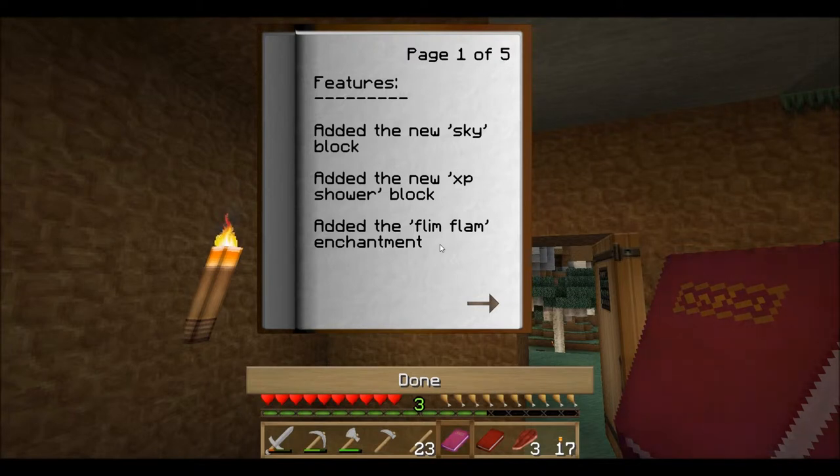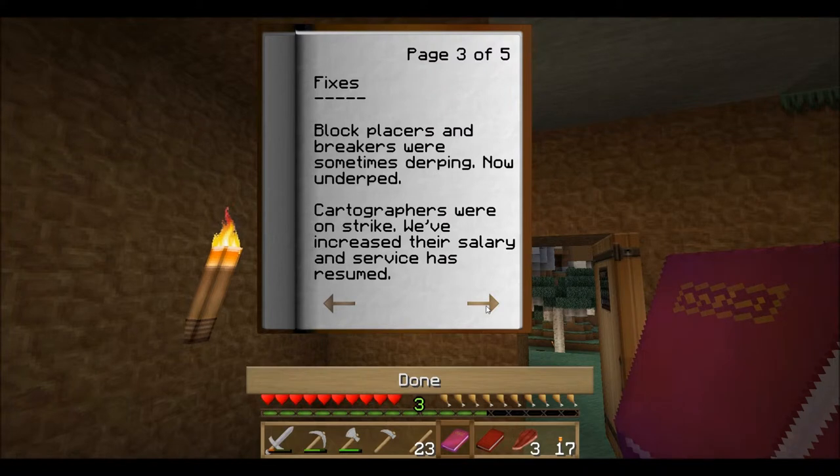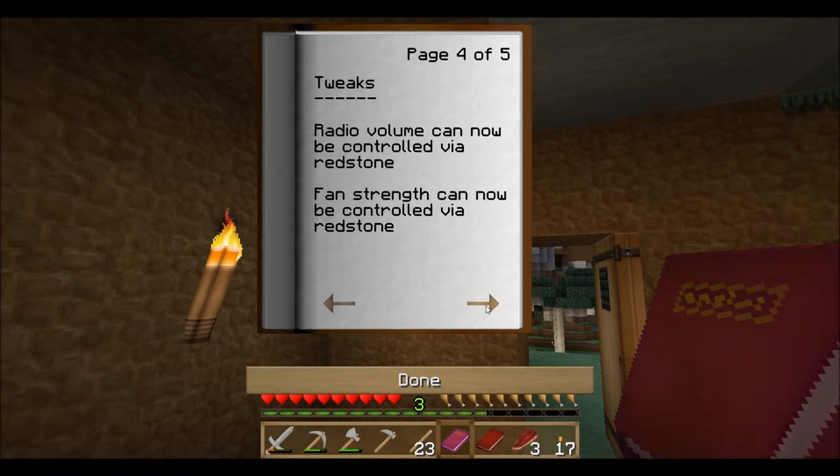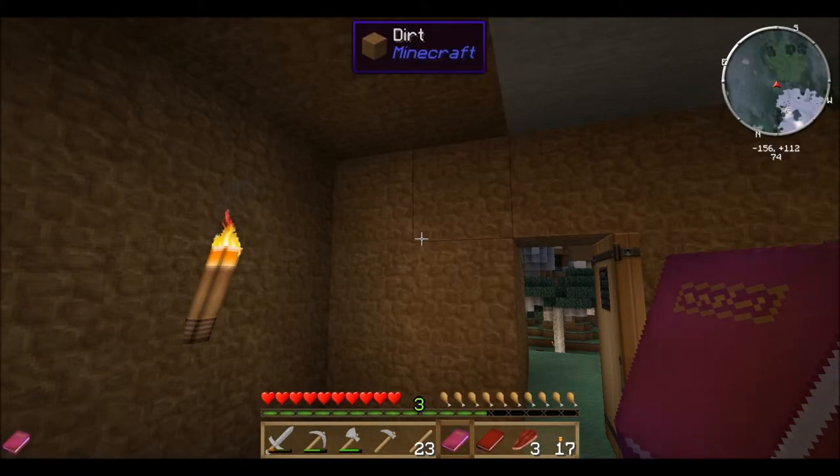Open Blocks: added the new sky block, added the new XP shower block, flim flam. Last Stand Enchantments, there's some fixes. Cartographers were unstriked, we've increased their salary and services has resumed. Well, that's good. We need those cartographers, those map makers. Cartographers - okay, that doesn't help me out.